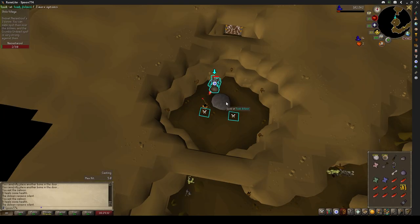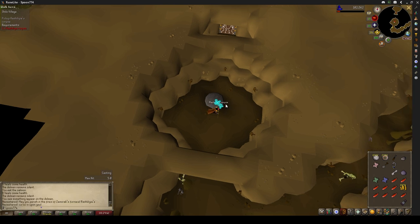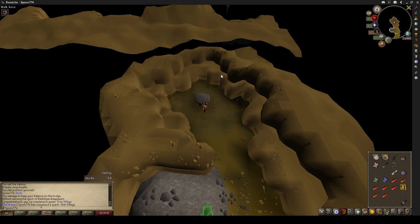Now I decided to go cheese some ghosty guys in Shiloh Village, just real quick, to get us through to the completion of Shiloh Village — another step in the plan that I've got in my head that's totally very efficient and very planned out.